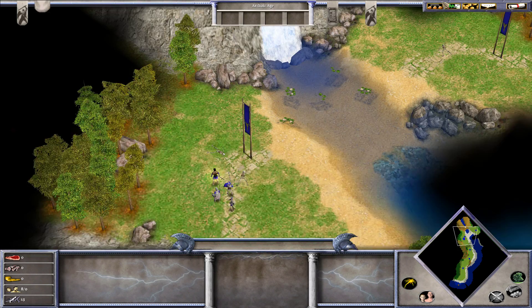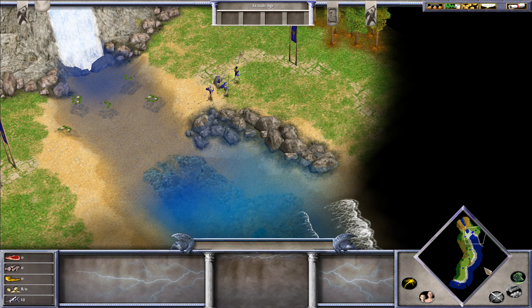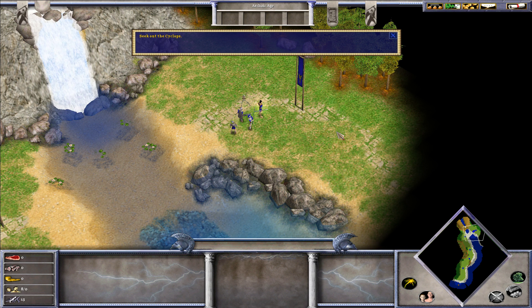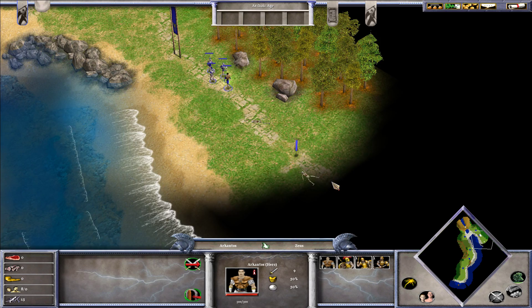I see skeletons on the ground. Notice the diamond-shaped window at the bottom right corner of the screen — this is the mini-map. The mini-map shows you where you are and also places you haven't explored yet. Left-clicking on the mini-map will instantly move the view in the main game window. When you're ready, continue down the path and seek out the Cyclops. We have our Arkantos and three regular units with us. We'll carry on to meet the Cyclops.